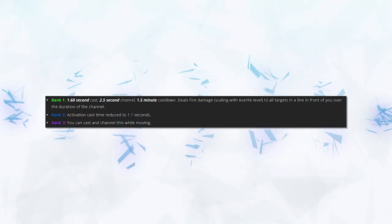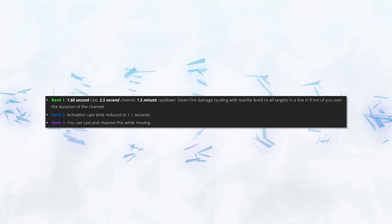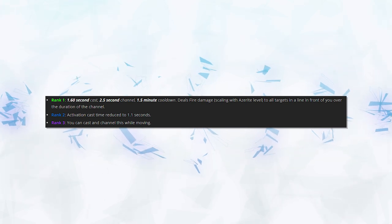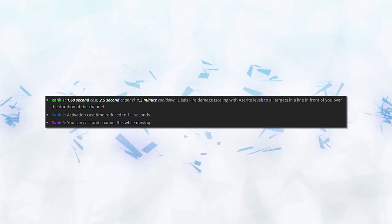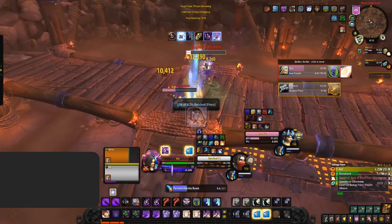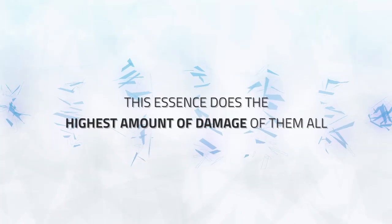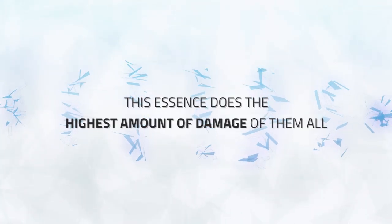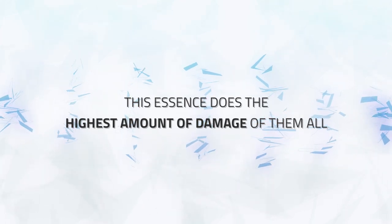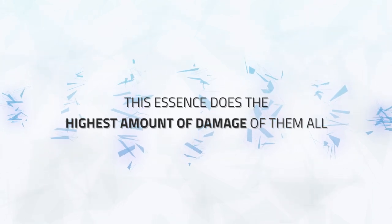Rank 2 of this essence simply reduces the initial cast time down from 1.6 seconds to 1.1. Whereas Rank 3 is very powerful as it allows you to also move whilst you are channeling the beam. This essence is so much fun and it's simply good for one reason — it deals insane damage. Even on single target this essence does without a doubt the highest damage of them all. There is no drop off on the damage it deals, meaning if you manage to catch multiple people inside of the beam you're going to deal the same damage to all of them.